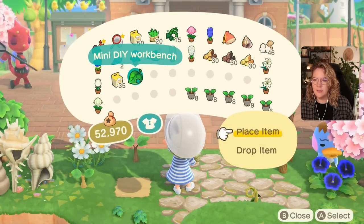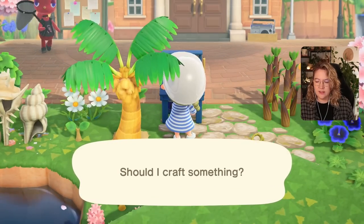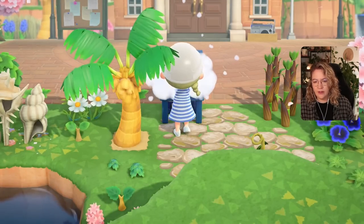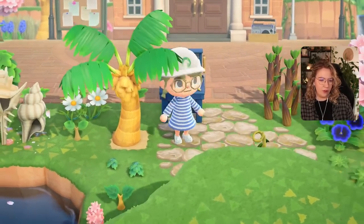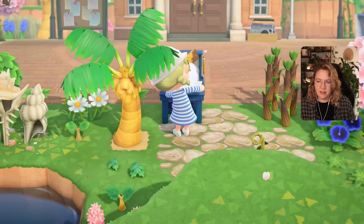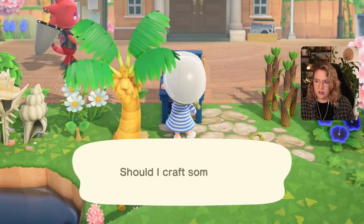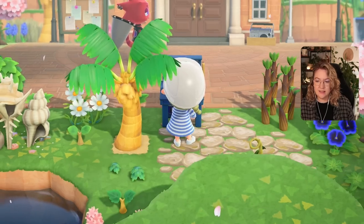I also grabbed the workbench and all wood types so we can make that ladder we wanted. First of all, a ladder — I think we made blue ones before, but we will try the white one this time. Okay, we're done crafting — we made the setup kit also. Awesome. And now let's customize it.